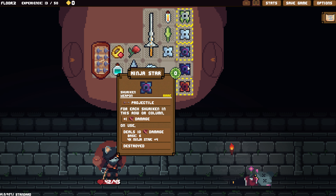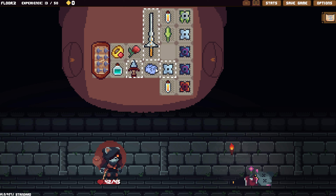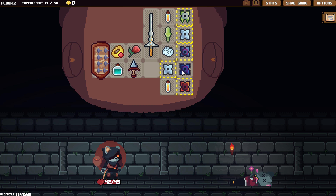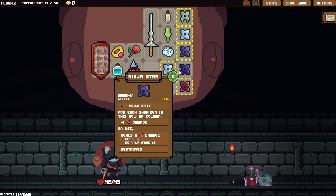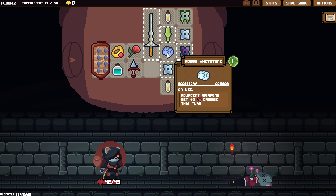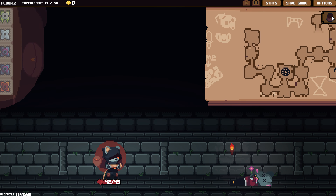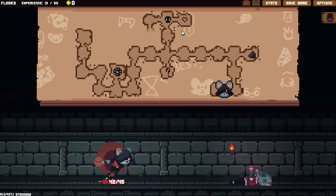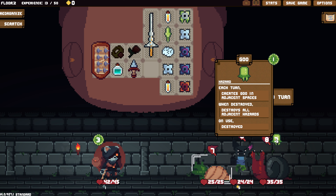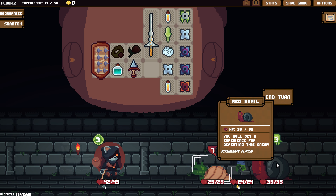Another ninja star! It has to be row or column. So I can move this here, and this is the same thing. I gotta think about this for a second. I want this to be in the same row as that though. Well, it's one or the other I guess, right? That's pretty cool — I think this is the best configuration I can think of right now.